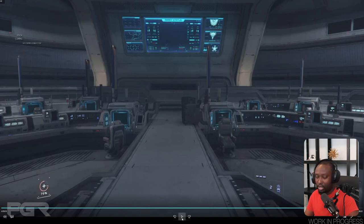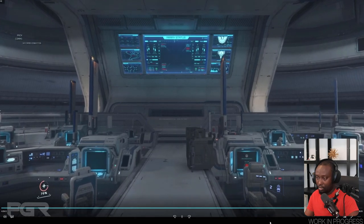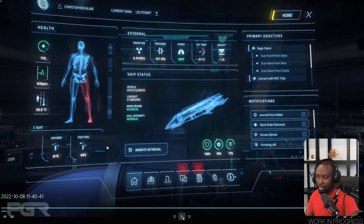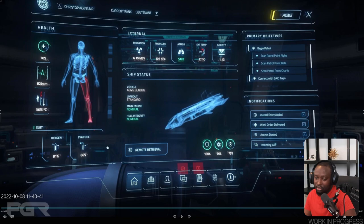We're going to try to dissect and see what some of the differences and changes they made are. The initial home page gives you a contextual view of your health status, temperature, heart rate, your suit, oxygen levels, EVA fuel — which is going to be something you have to keep an eye on — radiation levels, pressure, atmosphere, and whether it's safe to take off your helmet. It also shows external temperature and gravity, which is new.